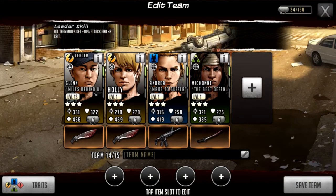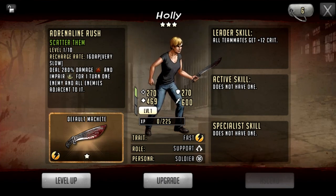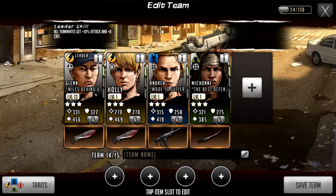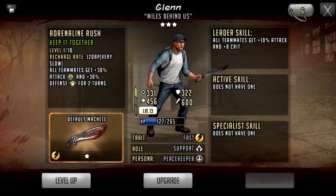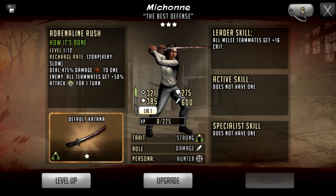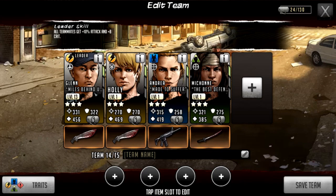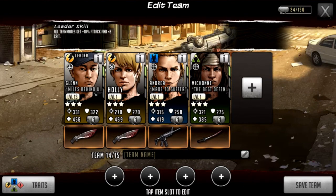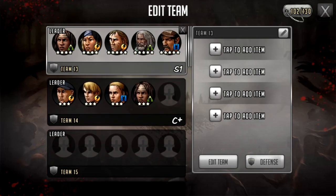Some of the lower-level characters that are more easily acquired: Holly gives all teammates 12 crit, which is pretty useful — not just range, not just melee, all teammates. Then we have the same thing with Andrea. Eight crit isn't a lot, but it's something extra. Sometimes you'll come up on stages in survival road where you're only allowed to take tough characters, so these would be your correct lead if you haven't got better options.